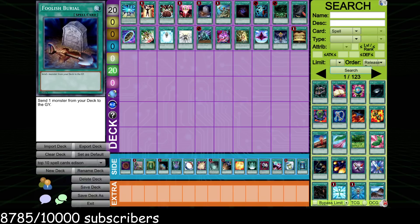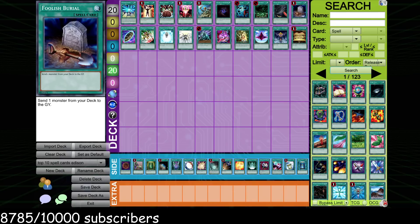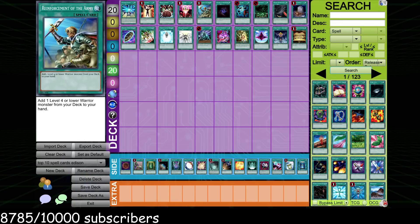Foolish Burial — basically a tutor for any monster the way this format shapes up. You send it to the graveyard and it gives you access to a lot of different abilities. You can send Plaguespreader, Malicious, Mizuki, Vayu — the list goes on. You can send Norleras to blow up your opponent's field, or Wyvern to bring back your Red-Eyes. It's kind of not as dominant in this format compared to others, though. I kind of want to have it below Black Whirlwind, because while it's really good, it's nowhere near as powerful as the next five cards.